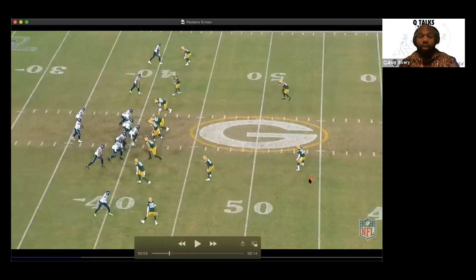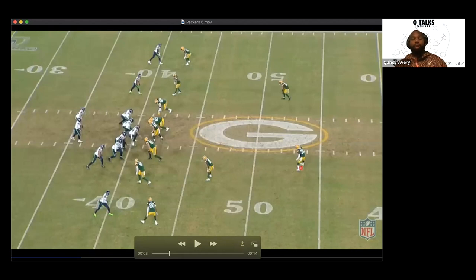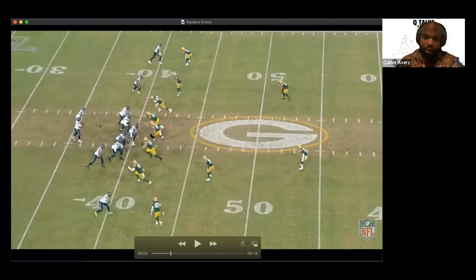The free safety in Cover 2 — does he have run responsibility? No. He has no responsibility in the run game but has to sink. He has the ability to play the widest and deepest vertical threat on his half of the field. He won't always work all the way to the numbers — if number two goes vertical and number one runs a hitch, he won't work all the way to the numbers. He has the ability to play the widest and deepest vertical threat to his half of the field. That's an important piece to remember for Cover 2.